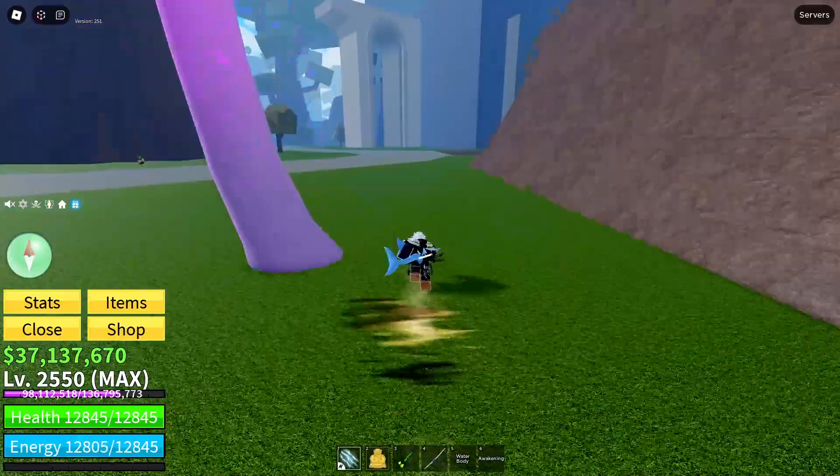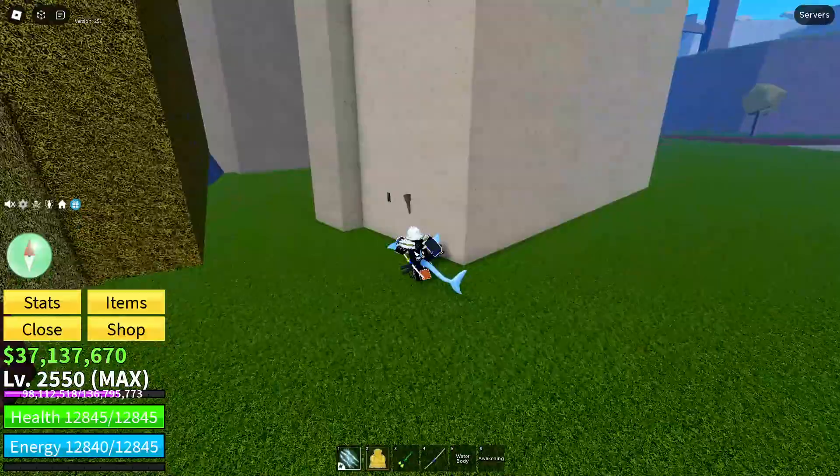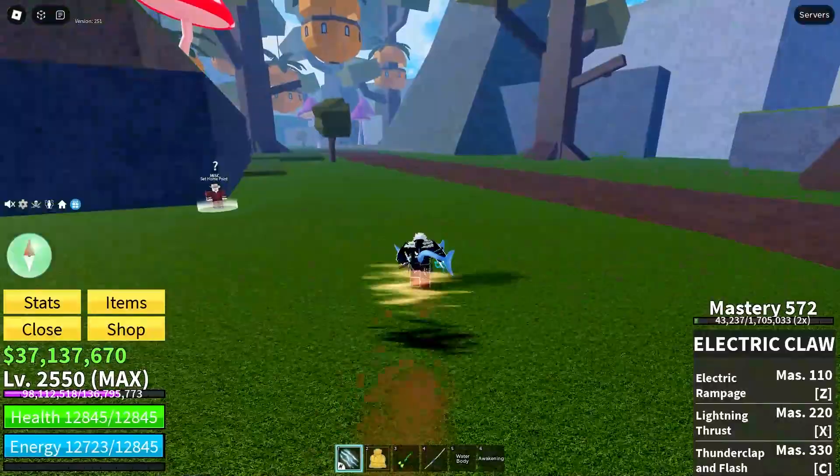The first torch is right here — you can just light it, it's in this little crevice as you can see. The next one is very very close to the first one and it's just behind this wall, this pillar — there you go, that's the second one.